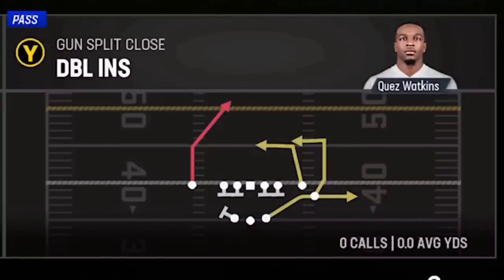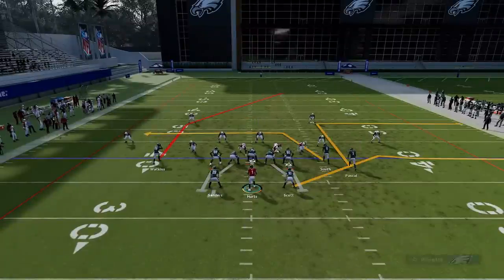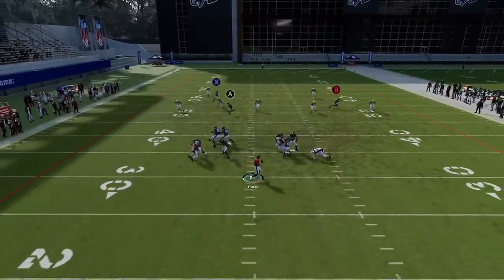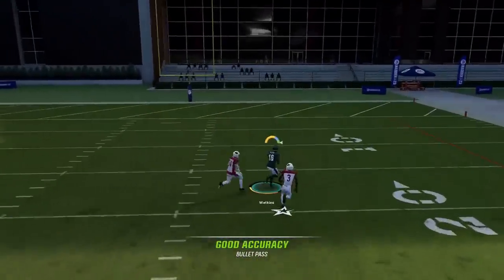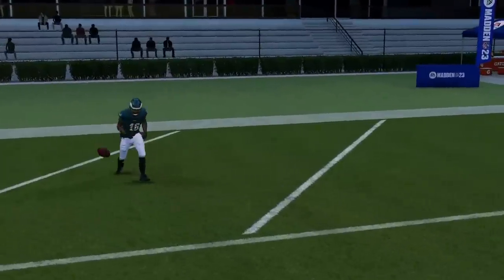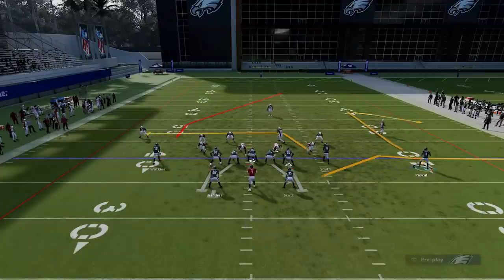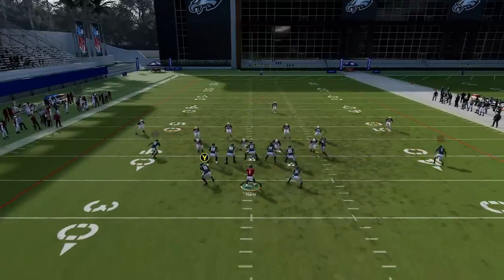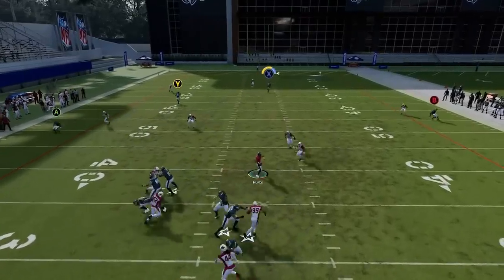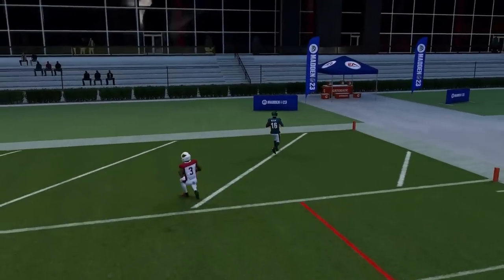Next up we have the Doubles Ends, starting with cover two. Put the B route on a 10-yard out route — that's pretty much it. You can block your running back, though he'd be a good check down. You can see how that safety reacts to the out route, making this a very easy one-play touchdown over the middle against cover two zone. Against cover three, motion this guy out, put him on a comeback route, block the running back, and put the Y route on a streak. The X route can get right past the free safety in the middle of the field for an easy one-play touchdown.